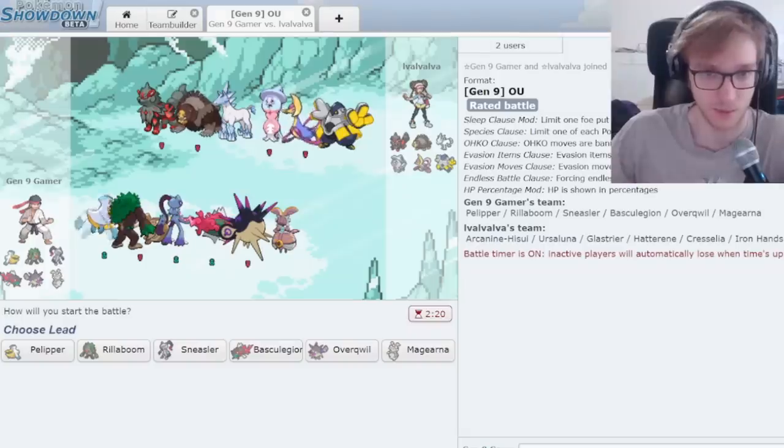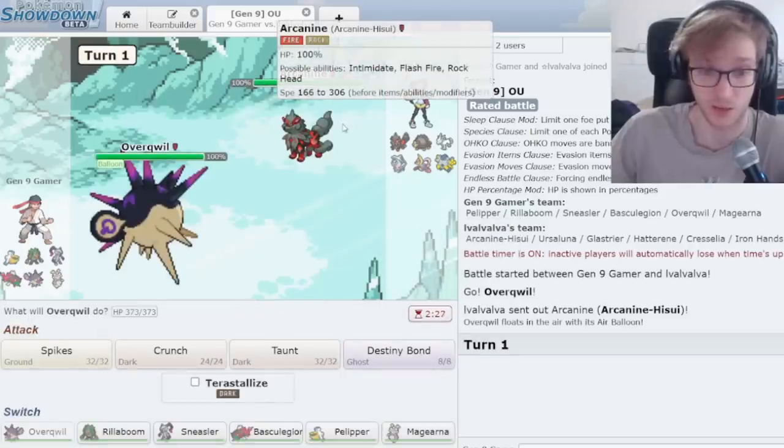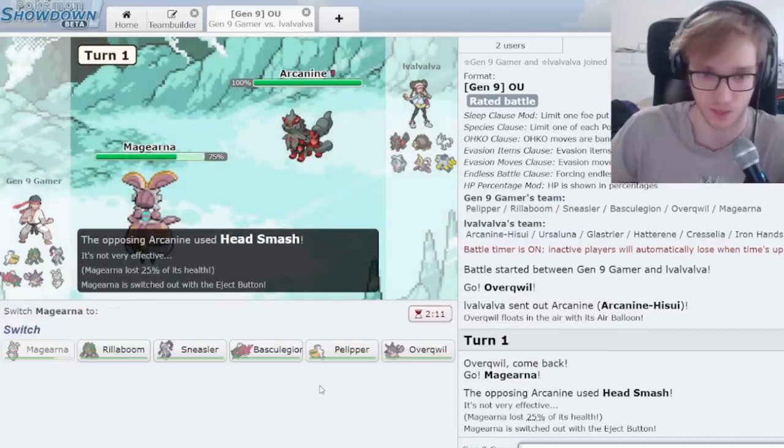This enemy has Ursaluna and Hatterene — they're going to Trick Room and click moves against me. I can't taunt Hatterene, that's the problem. They've got Hisuian Arcanine too, very interesting. I'm going to go to Magearna — they're gonna Head Smash. And they did. We Eject out of there.